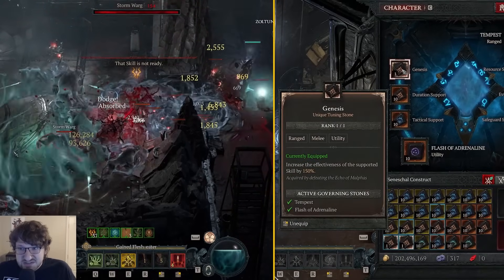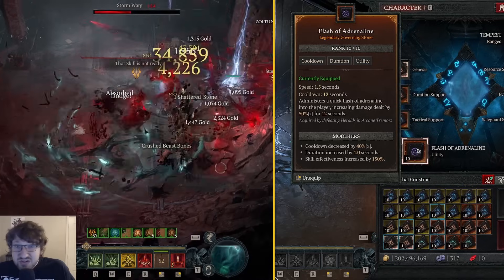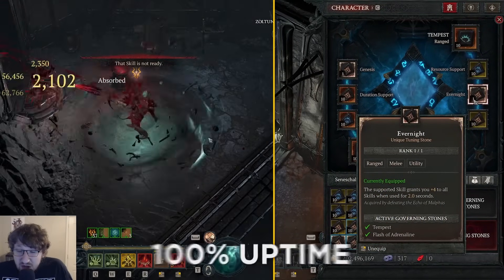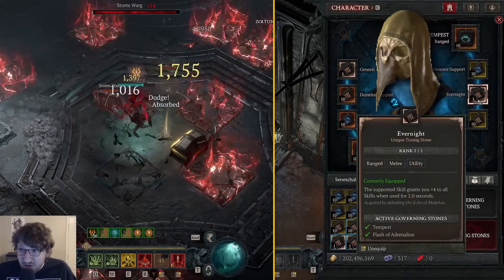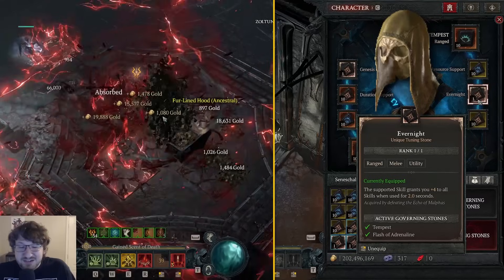Remember, with Genesis, we're going to be running Genesis Duration Support, Tactical Support, Flash of Adrenaline, which is going to get 50% damage with 100% uptime, and then the Evernight is going to have 100% uptime on plus four all skills. This is equivalent to getting a Harlequin, but the drop rate is like 10, 15, or 20 times higher or something like that.